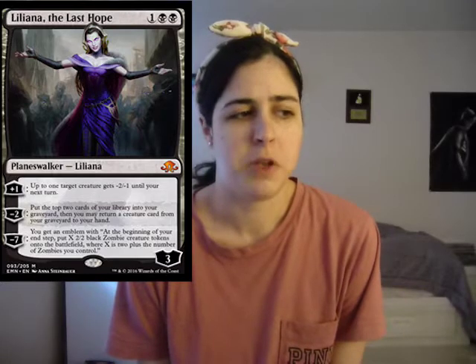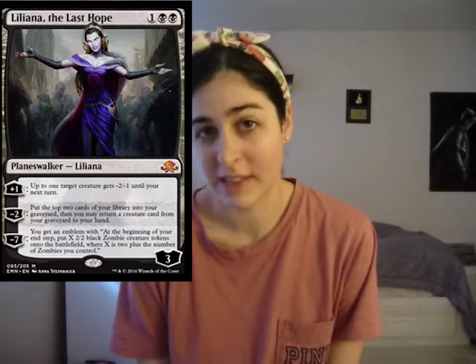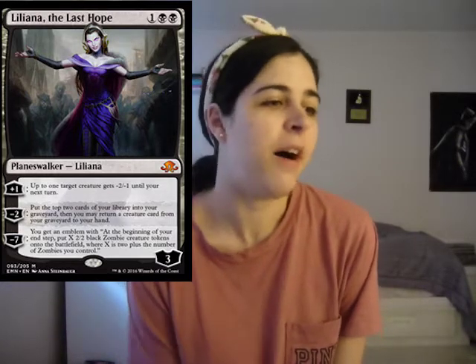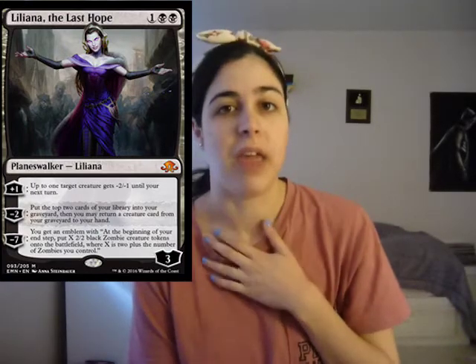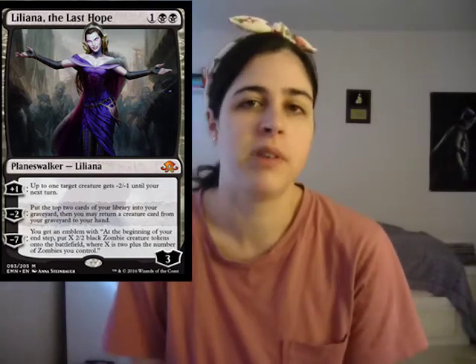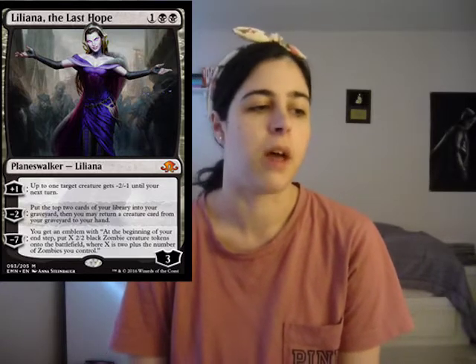Liliana is the first card I want to talk about. To be honest, I really wanted a Liliana of the Veil reprint, but that would be Magical Christmas Land. I think that would probably happen in the next Modern Masters or something. So Liliana is interesting - I don't personally think she's amazing and I'm honestly kind of disappointed by her. But I think in a pre-release or limited event, for the whole zombie tribal theme, I think the zombie tribal deck is going to be pretty good and Liliana makes it really awesome.